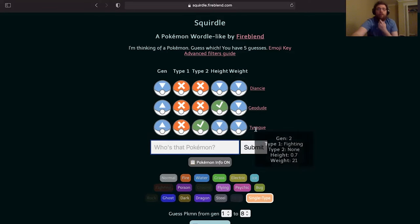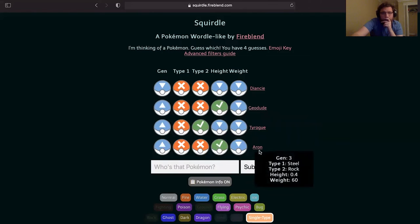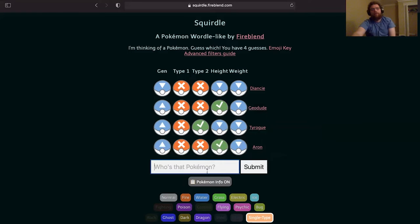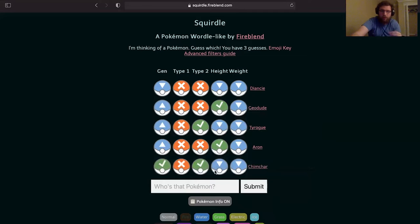Not in gen 2. So gen 3 — let's try Aron. Same height, still higher up though. Let's try gen 4, it's a single type though, keep those. Looking around already — smaller Pokémon in gen 4. Let's go with Shinx. It is gen 4 and it's small.